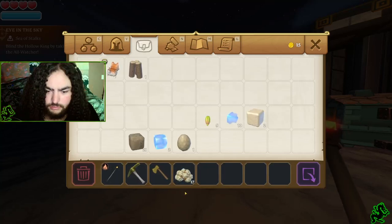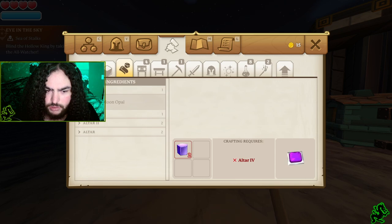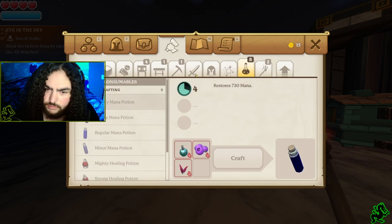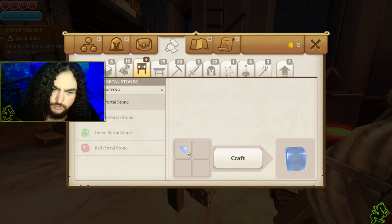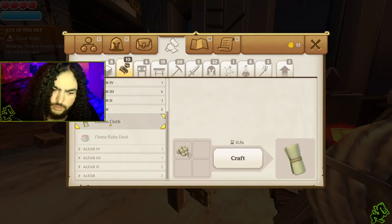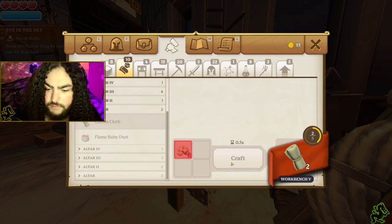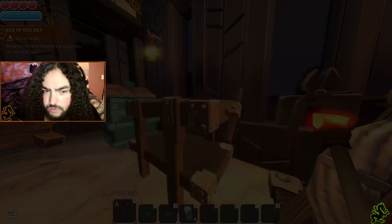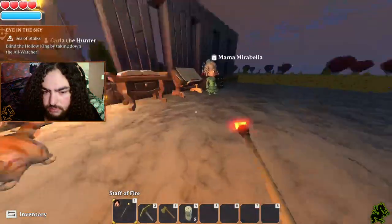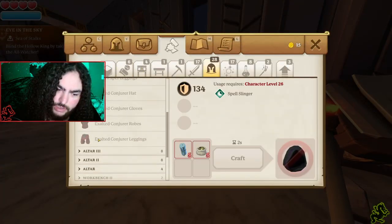We need to find where we can make cotton cloth — brain fart — we can make it in the workbench. Yep, there it is — it's in the workbench. Like I said, you need to go to the proper bench to craft things. We are going to need more cotton to make our whole set of gear.